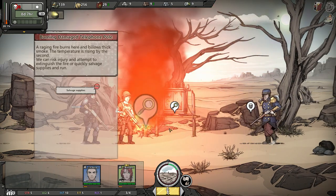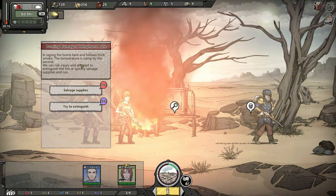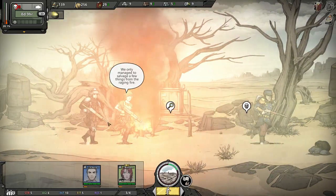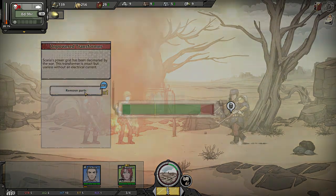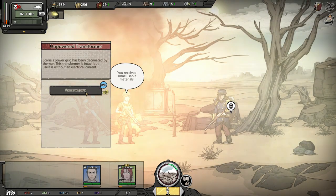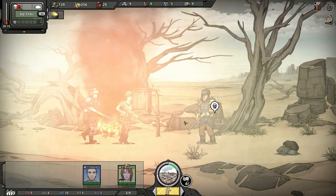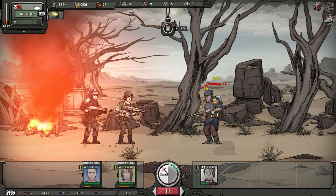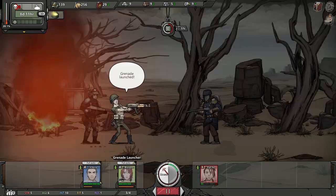Homeboy's got a bit of a rifle going on here. So far we've been batting 0 for every single event. Burning telephone pole with raging fire — salvage supplies for 77. We got out of the red and we got metal, which is good. Scaria's power has been decimated by the war — remove parts — our intelligence is going to pay off. We got batteries out of that. We now have enough batteries to upgrade the command station, using a couple more stones. Metal's really the big problem right now. He's got a higher block rate — we already dropped a little infection on him. Maybe we want to swap him out. Maybe that shotgun up front with less chance to hit could be really good — if it hits, it would definitely decimate our opponents.